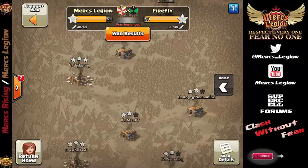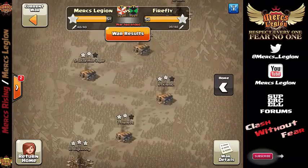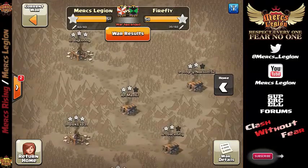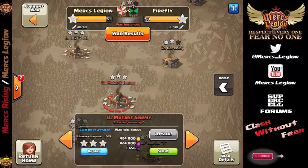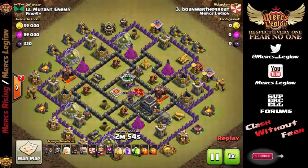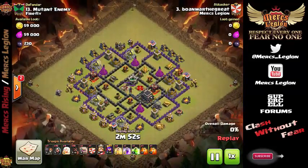Speaking of Hog Attacks, let's get up here and show you Bow and War. Always a great guy, always a good inspiration. Bow and War the Great coming in doing a GoHo. Now what's really great about this GoHo is it's not just straight Hogs and Golems — he's going to come in with a bit of a Queen Walk as well. But one of the things that makes his base a little tricky is knowing where your double giant bomb spots are going to be.